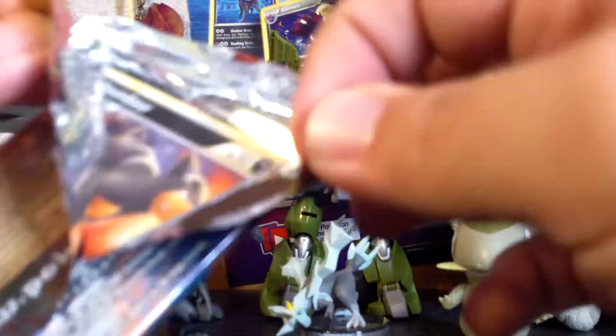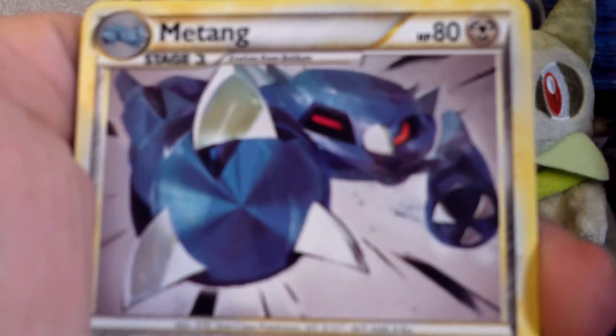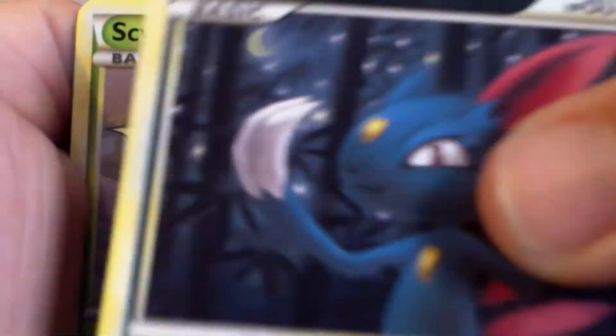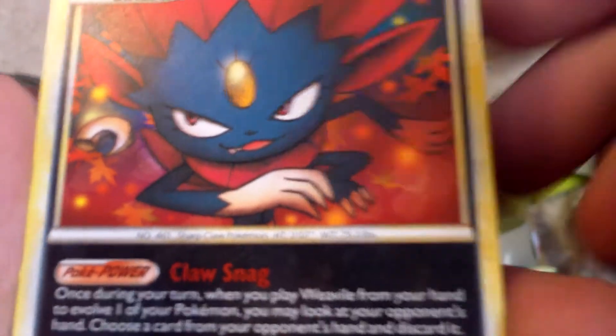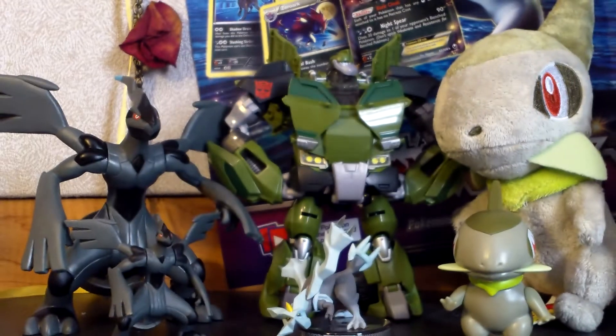On to the second Undaunted pack. We start off here with a Mantine, a Lairon, a Togetic, Houndour, Ariados, Sneasel — that card loves me in this set — Scyther, Oddish. My reverse is a Togekiss, which is a rare, and my rare is a Weavile. Do not have Weavile yet — I think at one time this was a good card. Awesome, a card I didn't have.